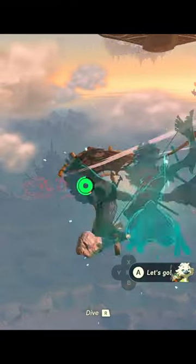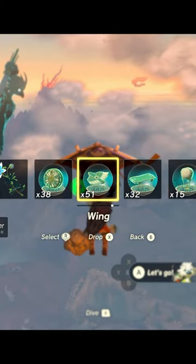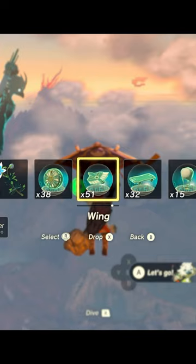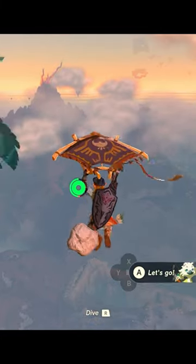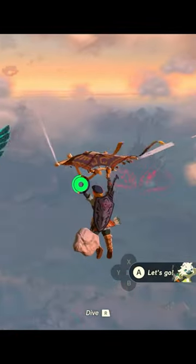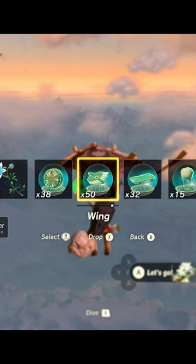A couple of things you have to remember while flying through the air: you want to let go to where you have no forward momentum, select the wing, then press X. As soon as you press X the menu is going to disappear — you push forward and B, and you'll drop. Make sure to push forward, otherwise you'll tip the edge of the wing.